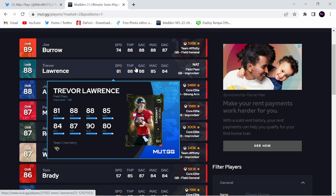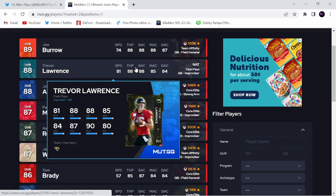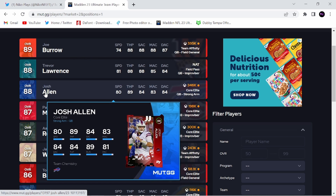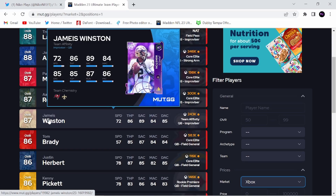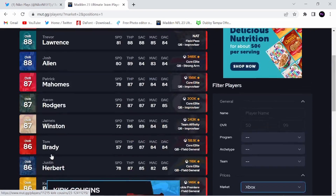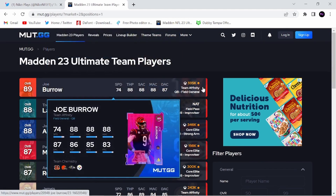You can see Trevor Lawrence here — no one can get him yet, I don't think. But actually this Trevor Lawrence card is really good. Jalen Hurts is 4 speed faster, accuracies are pretty similar. Trevor Lawrence actually has better throw on the run and throw under pressure. He stacks up real well to Josh Allen — he's a ton better than Josh Allen. He's better than Aaron Rodgers too. Jalen Hurts is better than Joe Burrow, Trevor Lawrence, and Josh Allen, in my opinion.